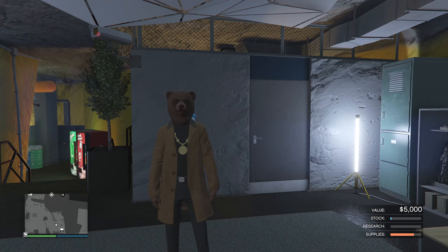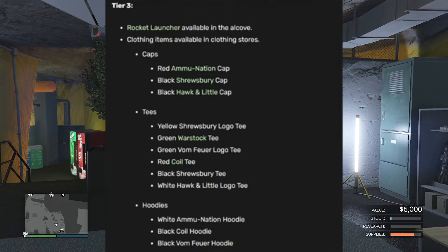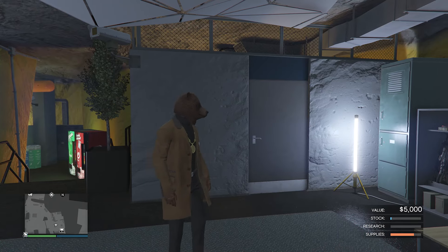Now for tier three, you can see on the screen right here, it's just basically clothing that you can unlock, which is pretty rare because not a lot of people have all these challenges complete. Let's go ahead and get into the glitch.